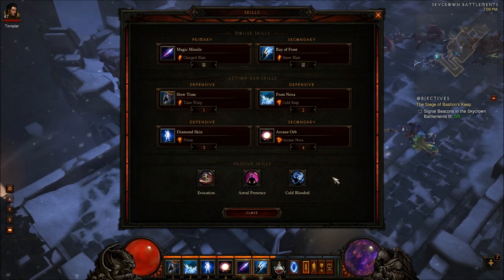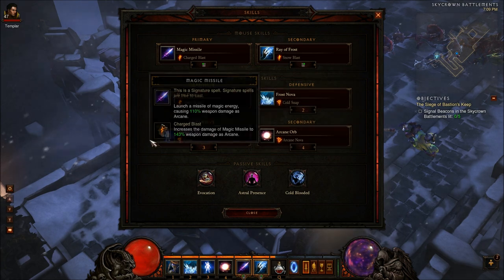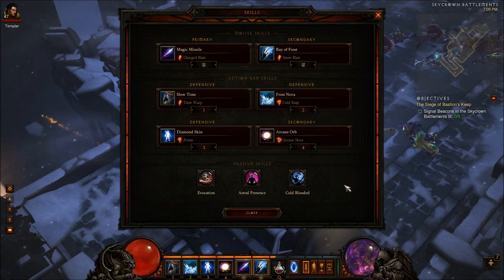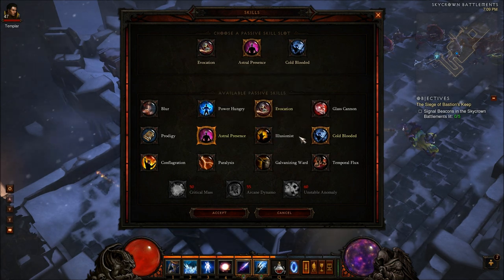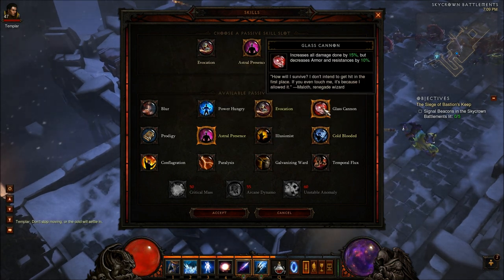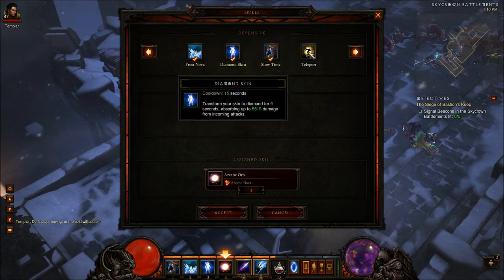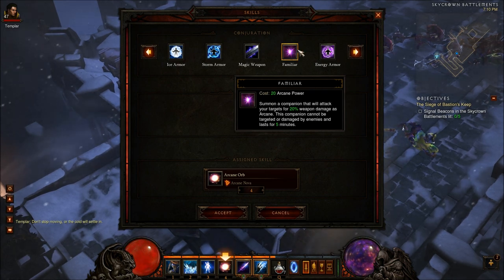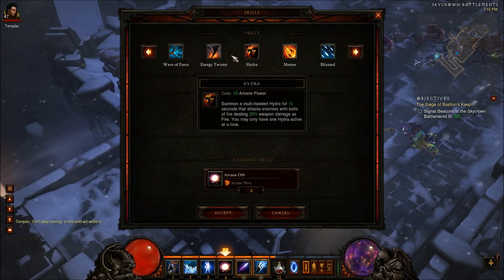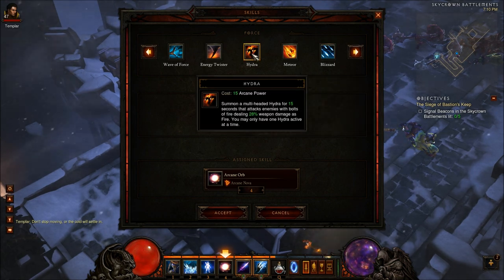I like this build because of the synergy and flexibility, and also because it's simple. There's not a whole lot going on here that's overly complicated, so a new player to Diablo 3 could pick up this build and run with it fairly easily. I'm not saying it's the best build — my brothers have shown me there are way better builds. They go for pure DPS and really stack skills like Magic Weapon, and Familiar which increases your weapon damage. They summon the Hydra and use AoE damage skills like Disintegrate or Blizzard, which is also very viable.